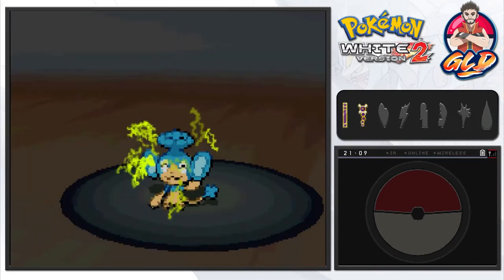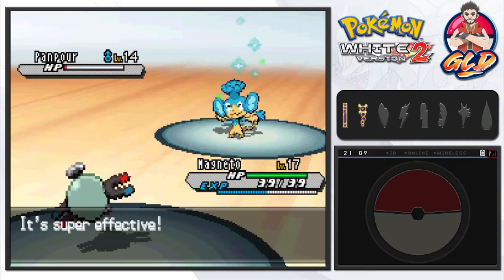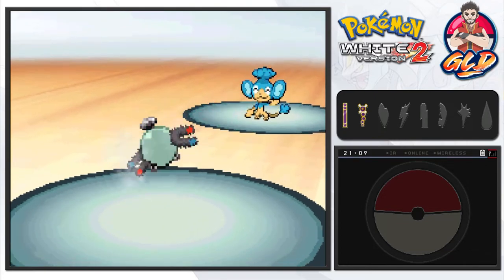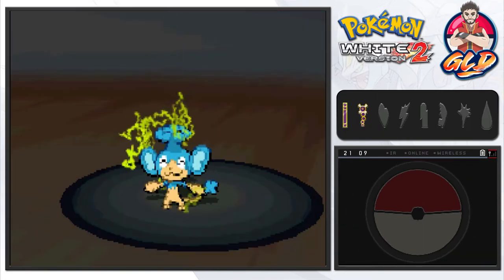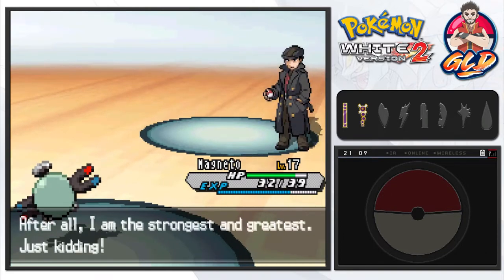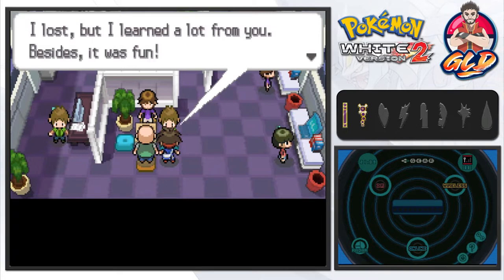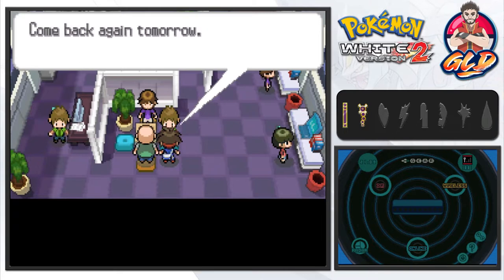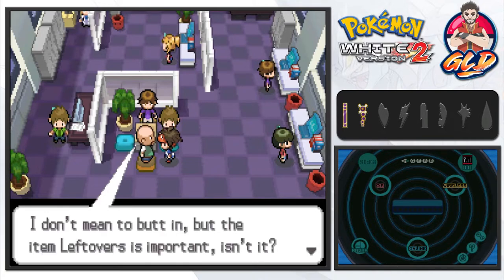Let's go with Thundershock right here! The Thundershock does some pretty good damage but Panpour is still living, using its Oran Berry and coming out with a Water Gun — but it doesn't defeat us. Thundershock for the win! We have defeated Morimoto. He says: 'You think about battles very thoroughly. I lost but I learned a lot from you — it was fun. Come back again tomorrow.'